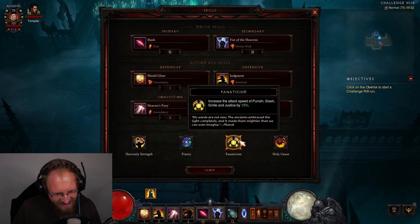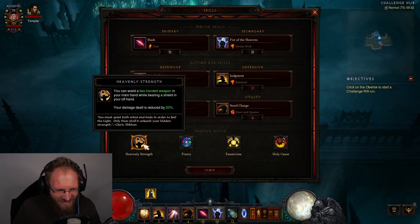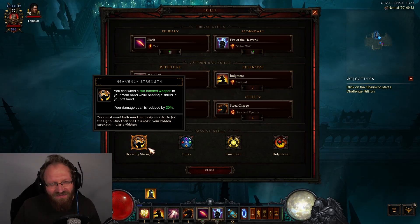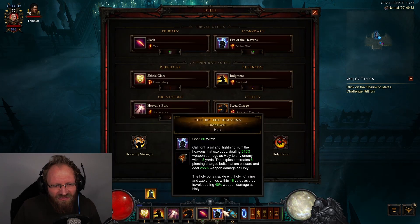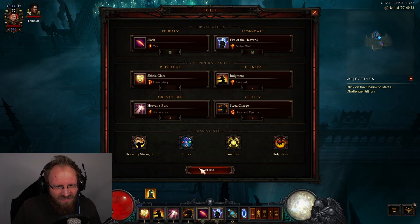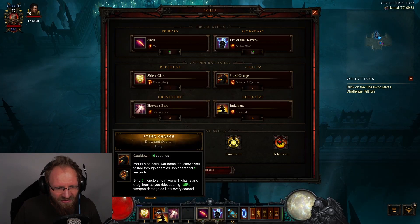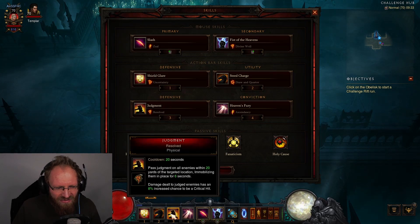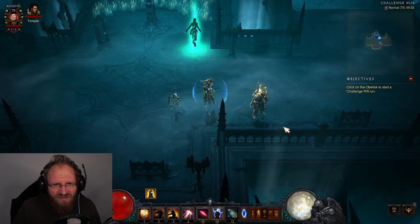Fanaticism is amazing. What I usually do is readjust my keybinds by pressing S and shift-clicking the abilities. I put the horse on 2, Judgment on 3, and Heaven's Fury on 4 — this makes the abilities much more comfortable to use.